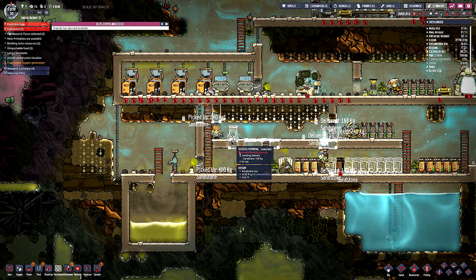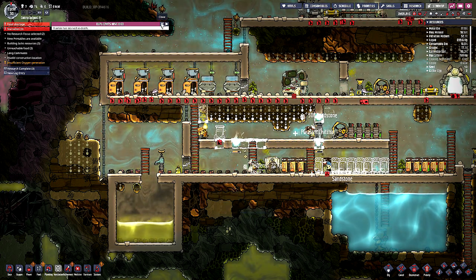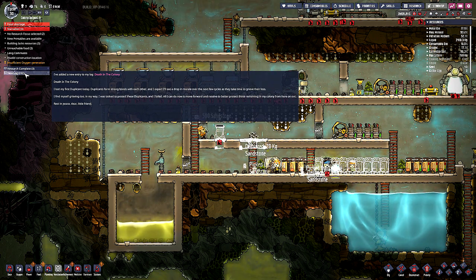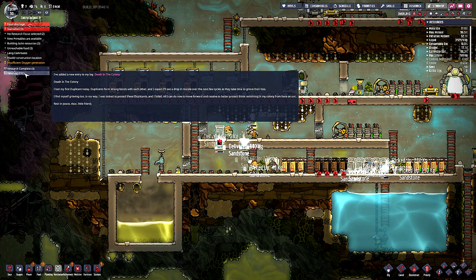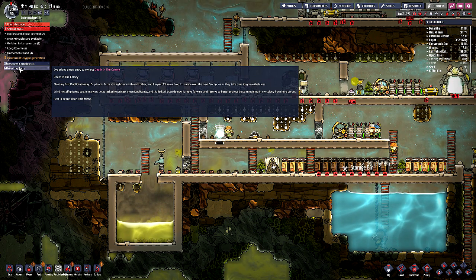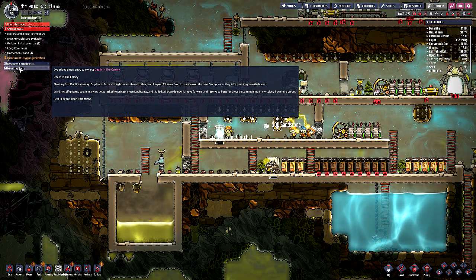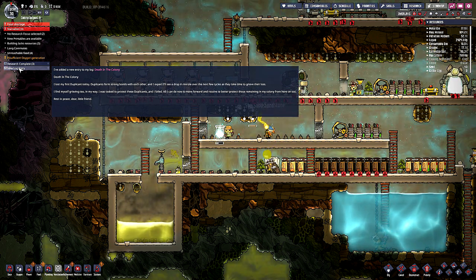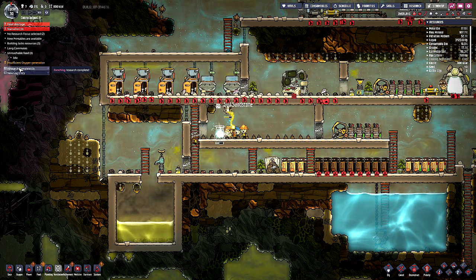Somebody can build that, and then you need to do something with Frankie. Poor Frankie. We got a new log entry: 'I lost my first duplicate today. Duplicants form strong bonds with each other, and I expect to see a drop in morale over the next few cycles as they take time to grieve their loss. I find myself grieving, too, in my way. I was tasked to protect these duplicants, and I failed. All I can do now is move forward and resolve to better protect those remaining in my colony. Rest in peace, dear little friend.'